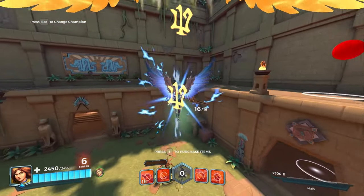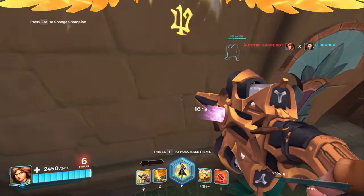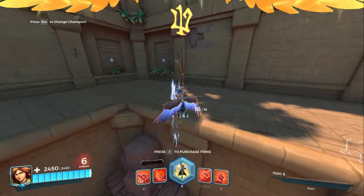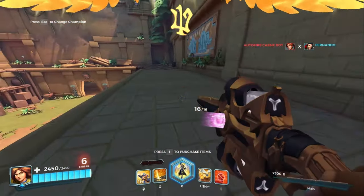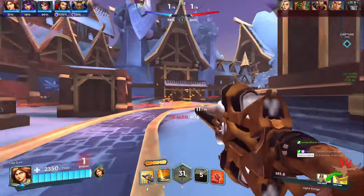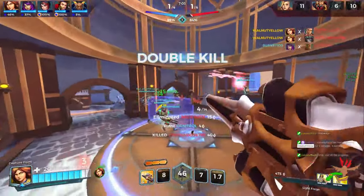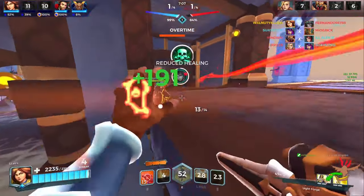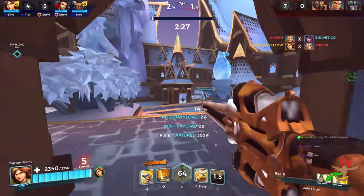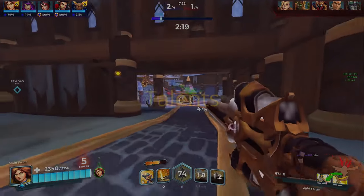You can use the ult's momentum to gain vertical mobility - if you wall jump and then ult you can go all the way onto high ground. You can use this to get to places like Serpent Beach high ground or Stone Keep high ground. This is the best ultimate in the game because it allows your team to be super aggressive and can't really be countered the way Grover's or Drogo's ult can be. There's not really anything you can do against a Furia ult because it's a team-wide aggressive buff. Even if you use Fernando ult, there's no guarantee you're covering the entire team - it's just too good.